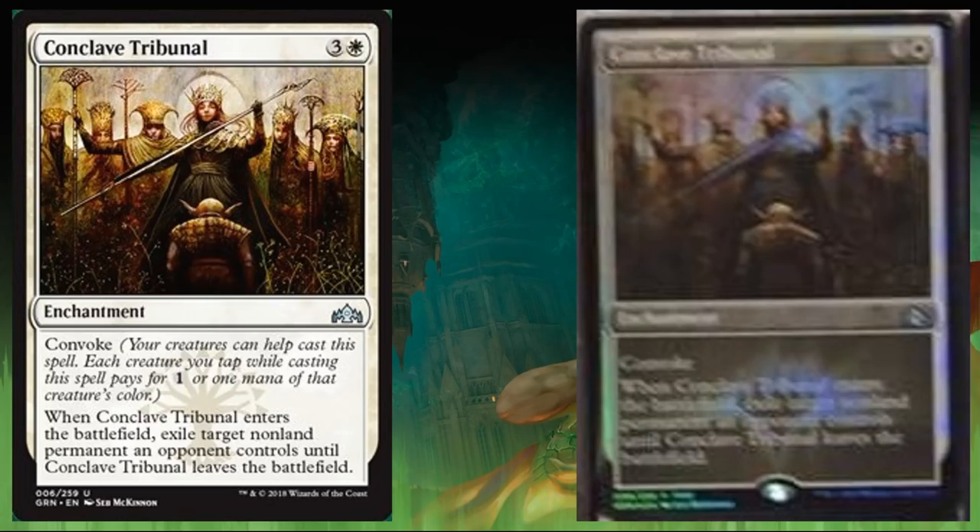When you first look at this card without paying attention to Convoke, it feels a little slow. But when you take into account that it has Convoke, this card is actually pretty awesome. Control decks might not love it since they don't run many creatures, but white weenie, Selesnya, Boros go-wide, and aggro decks could really find this very nice. It's a little early to know where the Standard meta is going, but there will definitely be decks that want to run something like this.